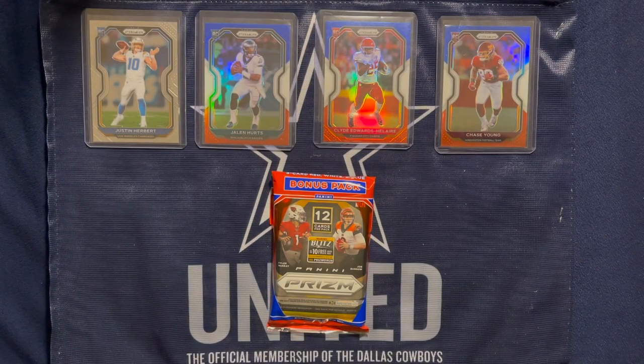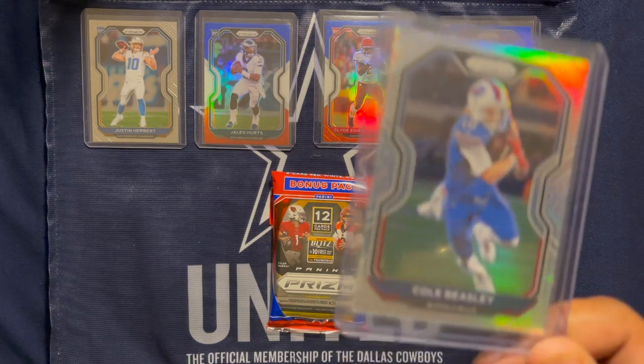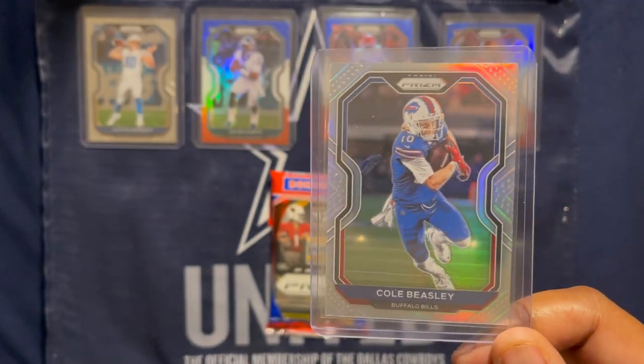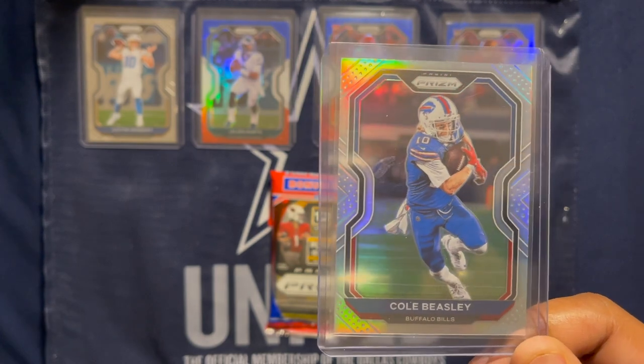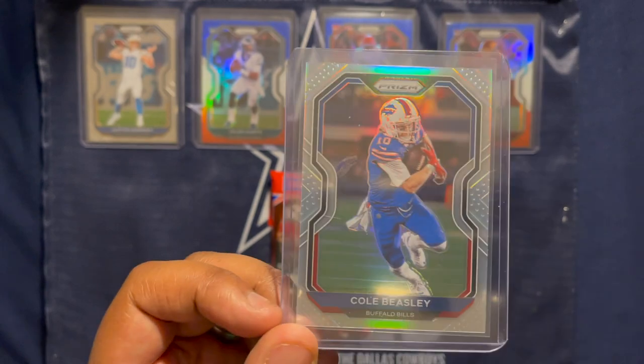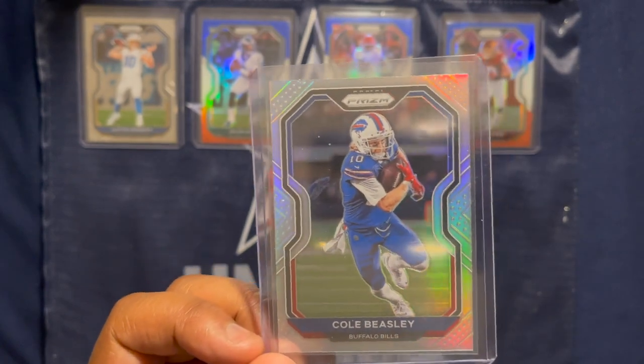Before we get to the red, white, and blues — out of the 11 packs, we've pulled just one silver. That's a Cole Beasley silver, the only silver we've pulled so far. It's not a hobby box, so you're not promised a certain number of anything, but just giving the stats of what we've pulled.